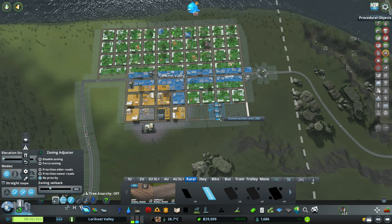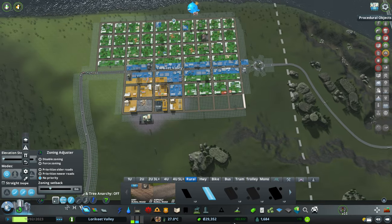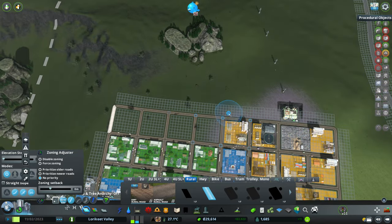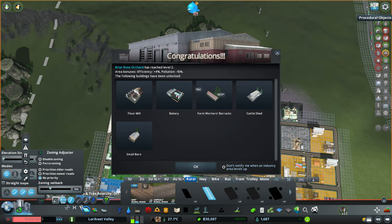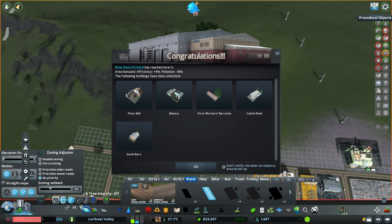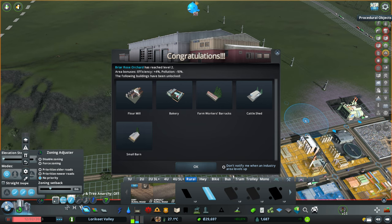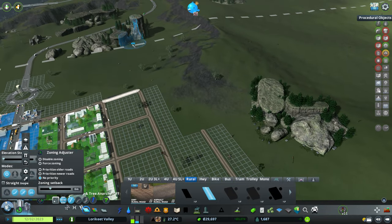I'm just going to lay down a bit more residential, and then I think what we're going to do is start to consider where we could potentially lay down our first city park. We've also upgraded our orchard, which is excellent. So we've got some production buildings as well as barracks. We'll have a look at that in a sec - I just want to finish building out this bit of grid.